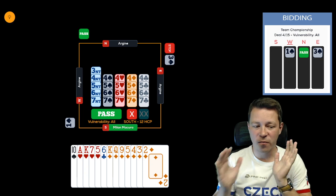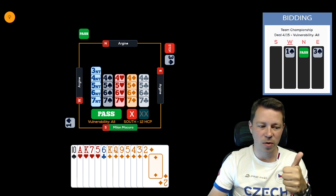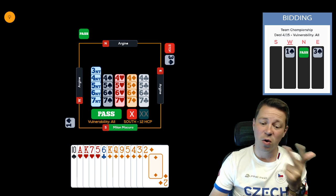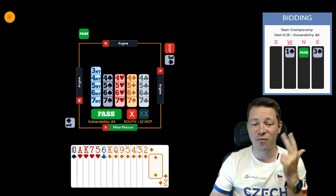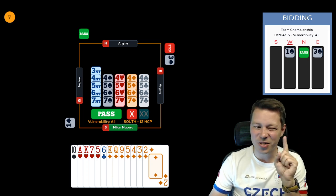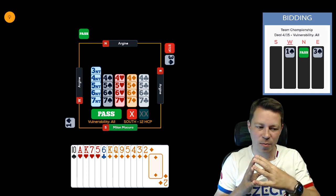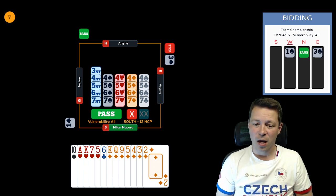Why bid five diamonds? With goulash hands — eleven cards in two suits — you count your losers. You're losing one spade, one club, and possibly the ace of diamonds. If diamonds behave, you might have only one loser there. In hearts you have one, potentially two losers. So this hand is about four theoretical losers, or five in practice if partner doesn't contribute anything.